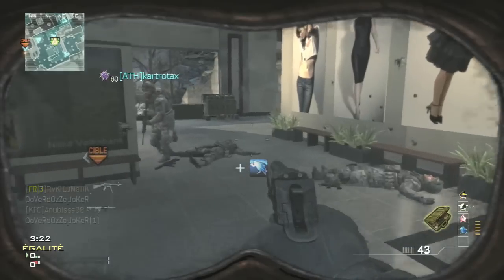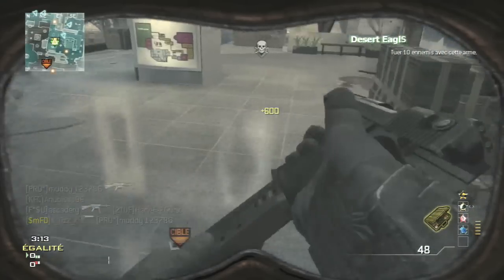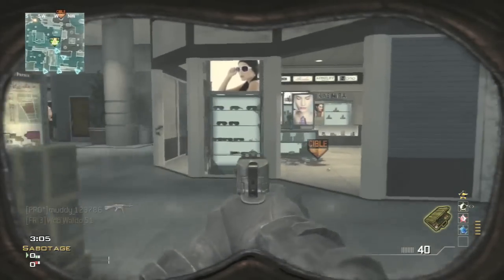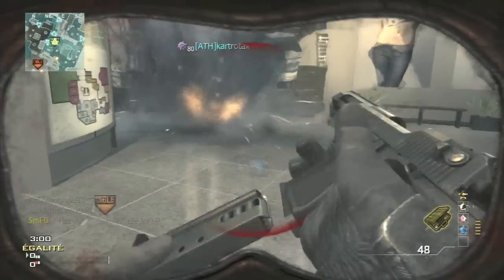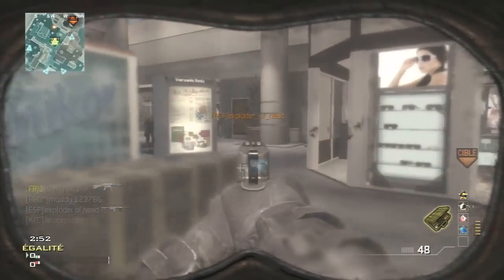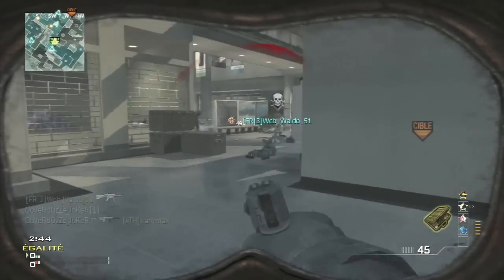Je ne vais pas rester camper dans un coin parce que je vous déconseille de le faire. Si vous voulez employer cette technique, il faut vraiment bouger, comprendre d'où l'ennemi vient et surtout vous mettre à côté de vos coéquipiers. Parce qu'avec le mastodonte et les atouts spécialistes, je cours très très vite, à une vitesse assez impressionnante. Sinon si vous n'avez pas tous les atouts, vous ne courez pas du tout à cette vitesse et ça devient beaucoup plus difficile de bouger assez rapidement.